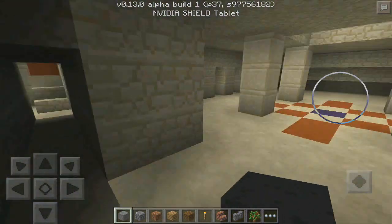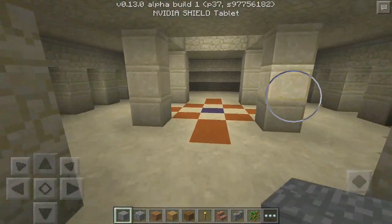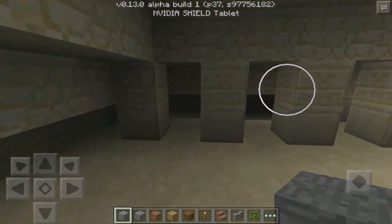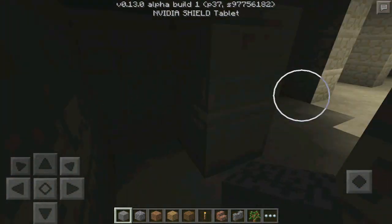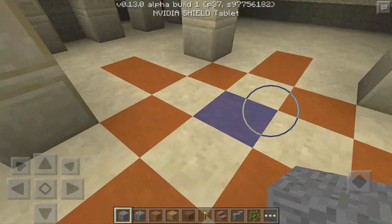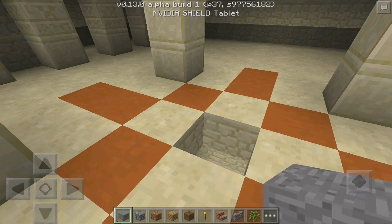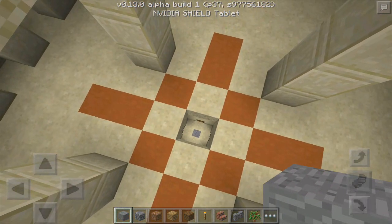Oh my goodness, I love this update! This is really cool. There is some loot down at the bottom, but I just want to go around this temple first. You can see there are little open spots we can go behind. As you can see, look down — there's actually a pressure plate, and if we step on that, that is a trap.